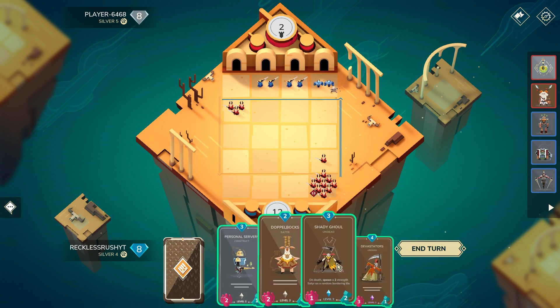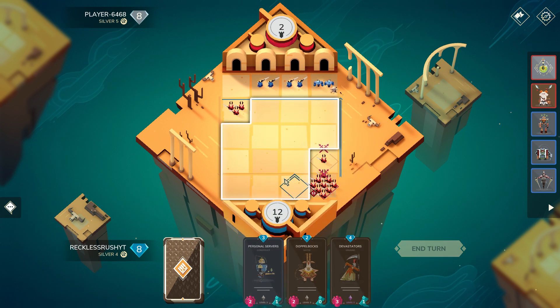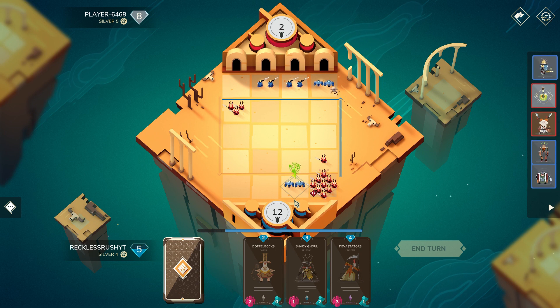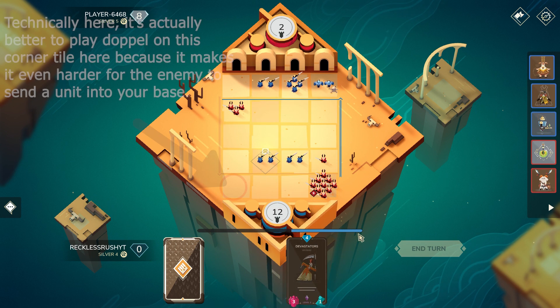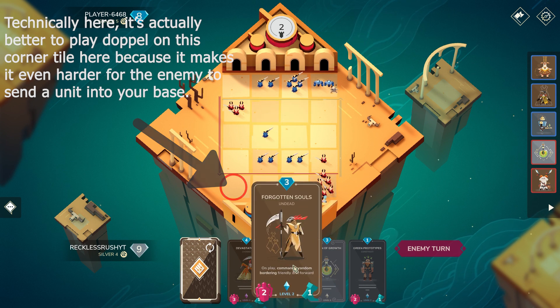The best way to defend is I need the Shade Equal to bounce up if possible. I'm going to play this like this and then play Shade Equal — I needed it to spread the damage. It bounced up, that's pretty good. I can just play this here, it should be fine. And then I drew Forgotten Souls after.